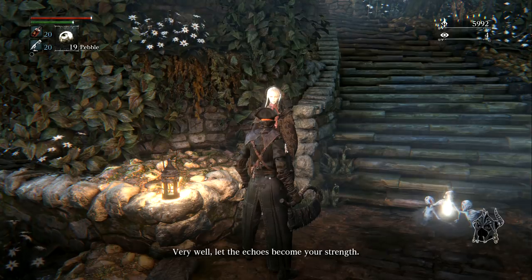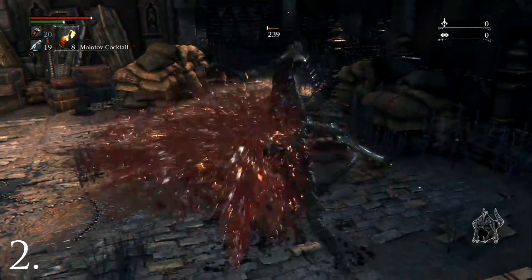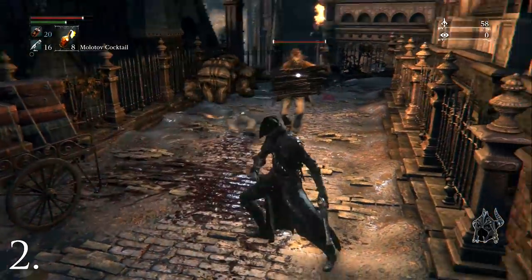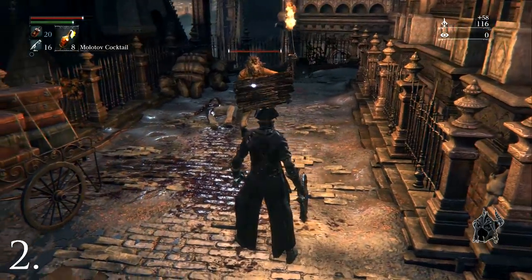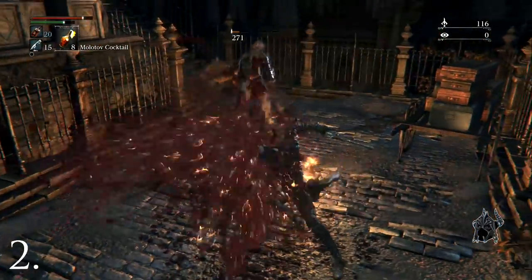Bloodborne gives you an opportunity to stun enemies and deal significant damage. With the right timing, shooting an enemy in motion can stun them and bring them to their knees. Knowing when to fire depends on the enemy, but the window of opportunity is usually when they're about to strike you. A stunned enemy will allow you to deal as many as 6 melee blows before they can fight back. If you're right next to your foe while they're on their knees, you can deal a massive visceral stab attack.